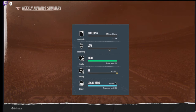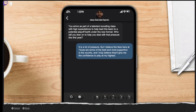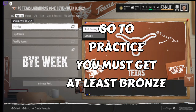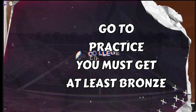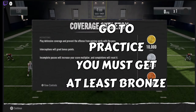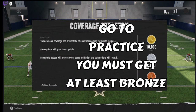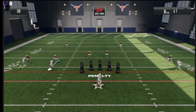This is very simple and easy. You go to practice and start training. The cover skeleton drill is the easiest one — I would do this one if you're playing middle linebacker. You have to at least get a bronze or more, and you'll get a bunch of XP to get all your badges. I tried this from TikTok and it actually worked.